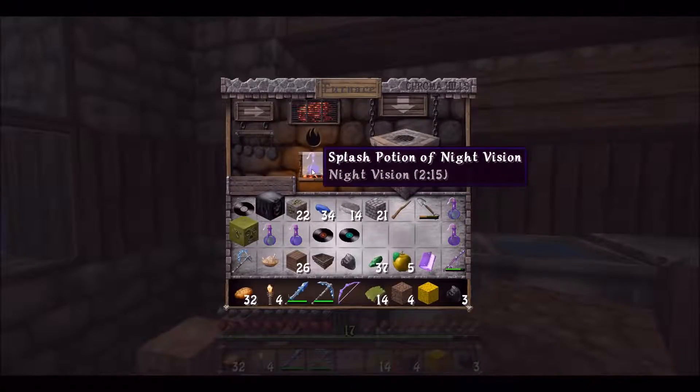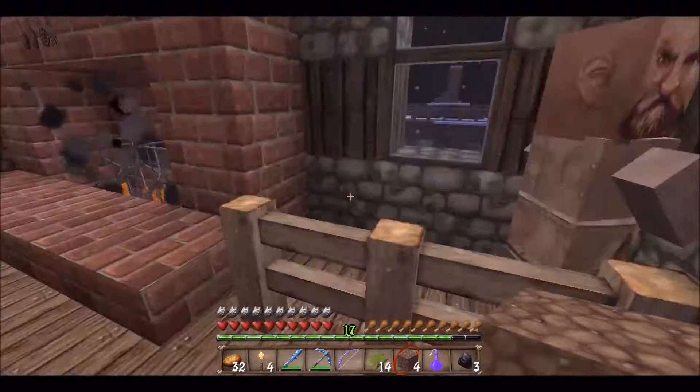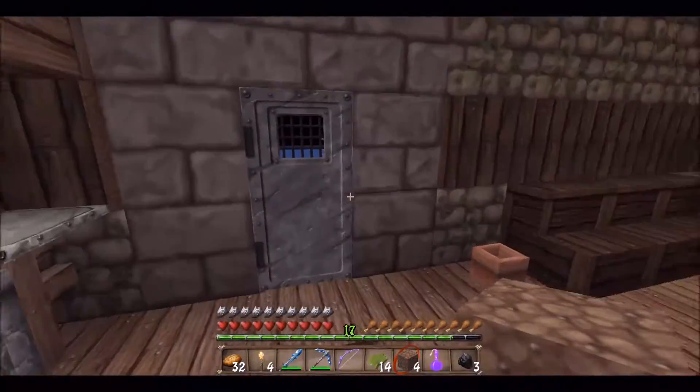Anything in here? Splash potion of night vision — whoa, look at that. And what's in here? Nothing. Is there something that this guy wants? That's pretty expensive food if you ask me — he just sells food. Okay then, there's nothing too interesting here.